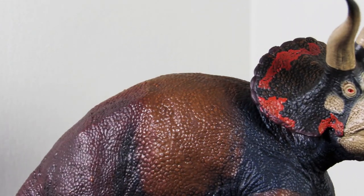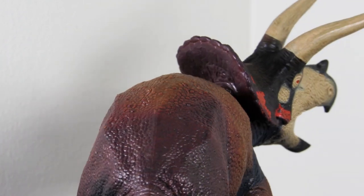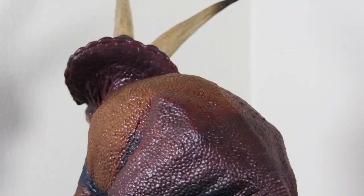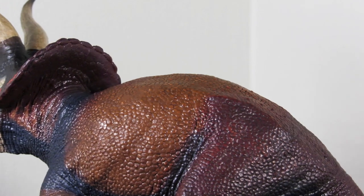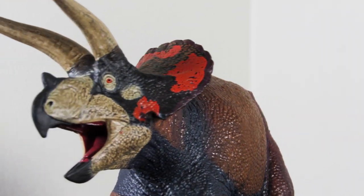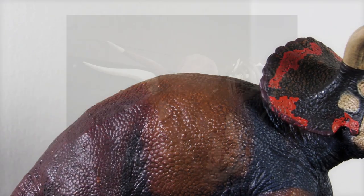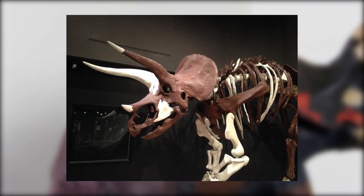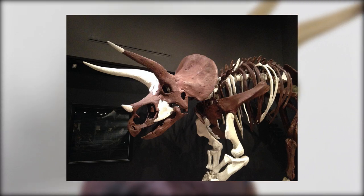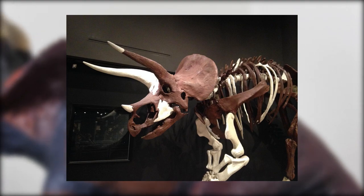Super excited to finally have this one in hand. It's been ages since we've gotten a new Eofauna figure. One thing that's really interesting about this model is this particular depiction of Triceratops is based off of an unnamed species that's actually older than both Triceratops horridus and Triceratops prorsus. This species has been nicknamed 'Yoshi's trike,' and it has a bit more of a squat face and some extraordinarily long brow horns, which looks super cool.